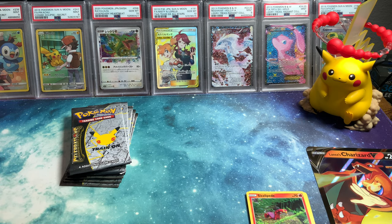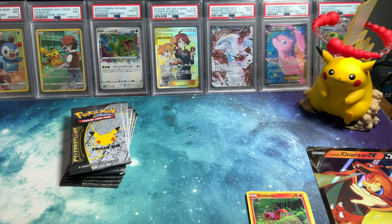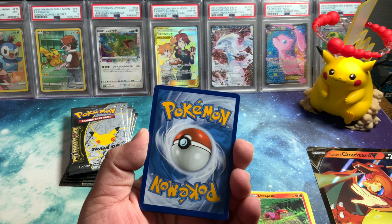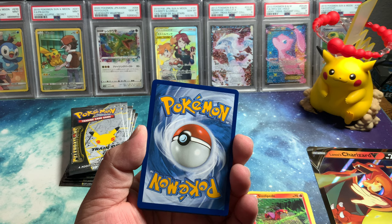Still looking for that Charizard. I was going to buy a Booster Box of Darkness Ablaze, but I looked at the card list. I have most of the cards that are hitters except for the Charizard, and the Charizard is only like 80 bucks. So I could just buy the one card that I'm missing. But the fun — that's why I'm still debating.